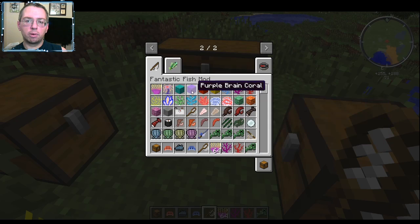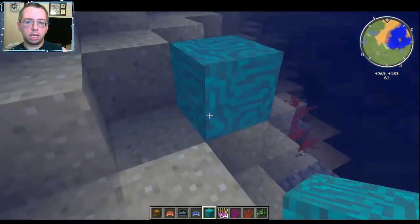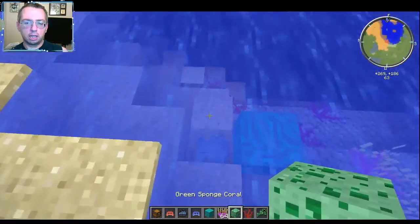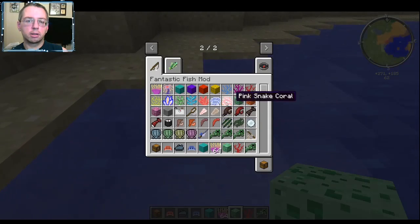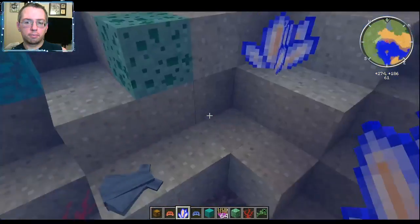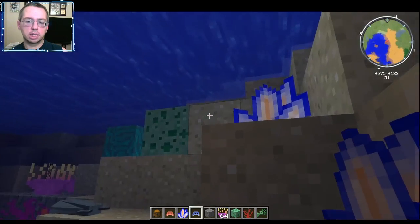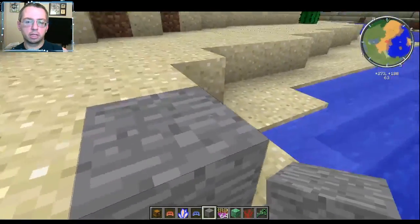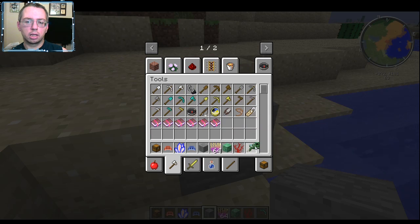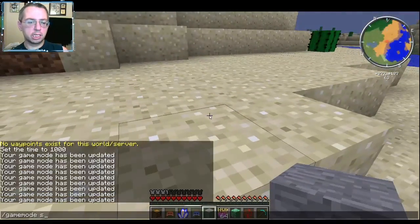There's also an air compressor for the diving suit. You also have brain coral. Unfortunately I can't get crafting recipes. There's sponge, leafy coral - I do like how colorful a lot of the plants in this mod are. Oh yeah, there's also something called smoke rock that I completely missed. I'm not seeing any special effects with that though.